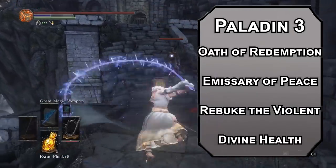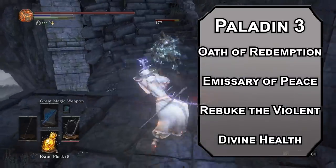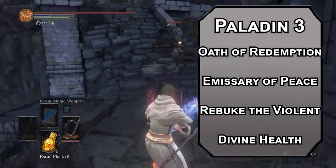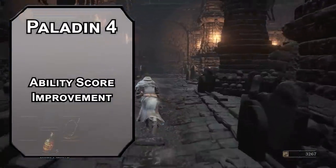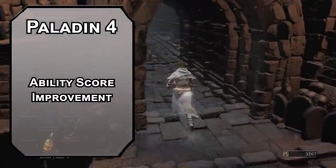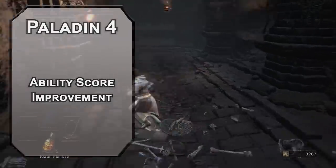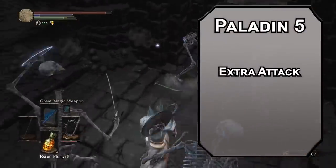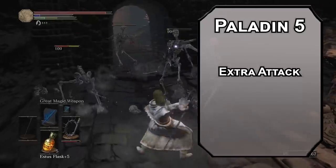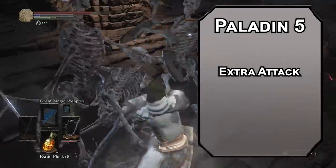You also get Divine Health, making you immune to disease — there's a whole episode where you're the only one who doesn't get sick, so that checks out. Fourth level Paladins get an Ability Score Improvement; we're going to be a Paladin who actually focuses on Charisma — it'll pay off huge in a second. Fifth level Paladins get an Extra Attack, letting you make two attacks instead of one with your action, getting a nice chain of attacks going.